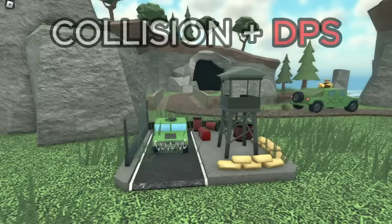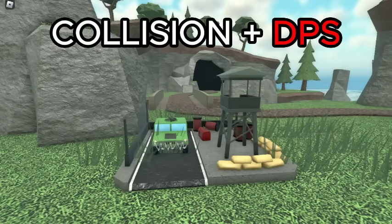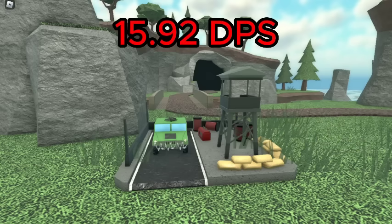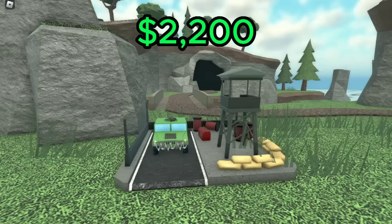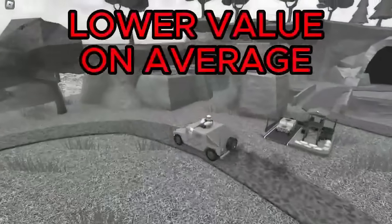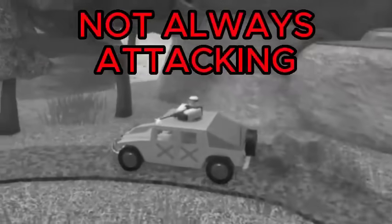For the Military Base, if you combine collision damage and unit damage, the best value is level 3, with a combined DPS of 15.92 for a total of 2,200 cash, giving it a DPS cost ratio of 7.24. But keep in mind, this value is going to be a lot lower on average as the gunner usually won't be attacking 100% of the time.